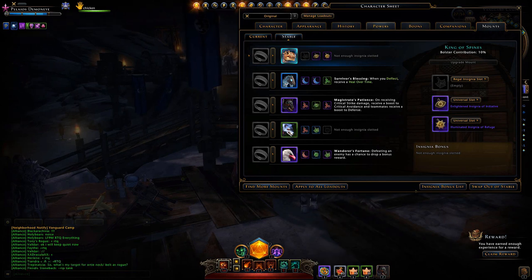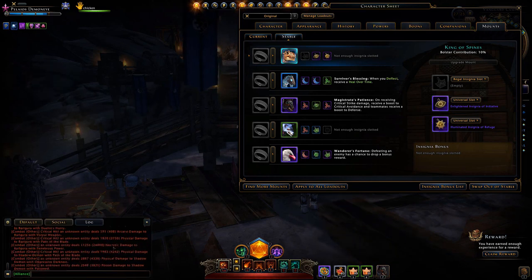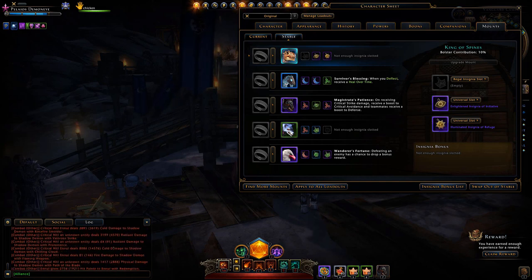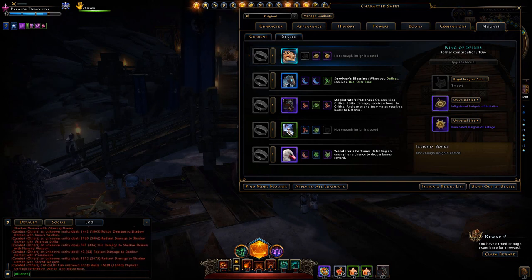You go into your character sheet, go to mounts, go to swap out of stable, and it's not there either. Hopefully it's not a glitch you have to go to support for. I recently had an issue with support and I've seen other players talking about not getting help — I ran into the same thing. But hopefully it's not a glitch you need to report.